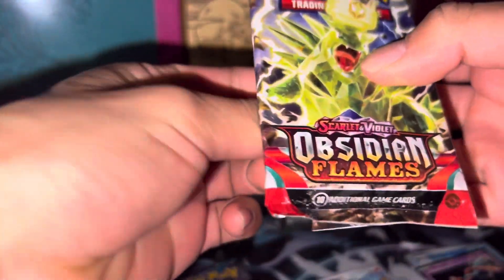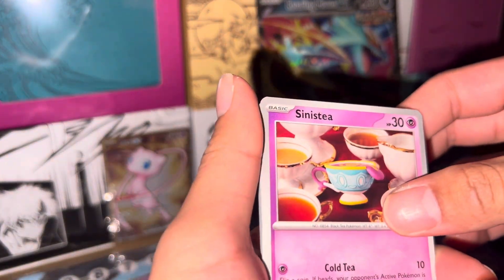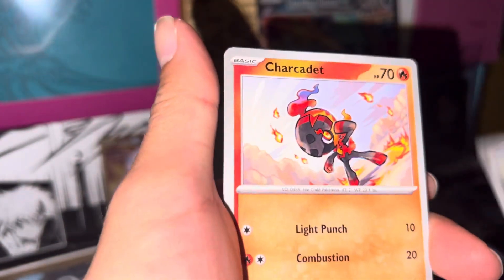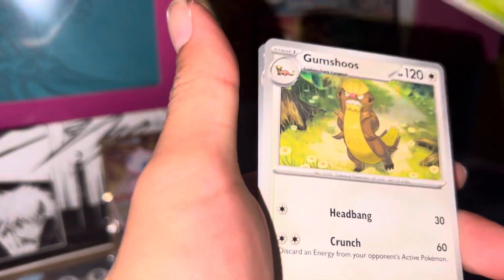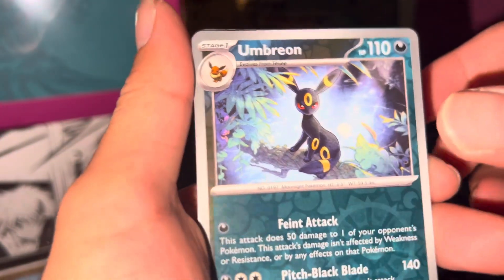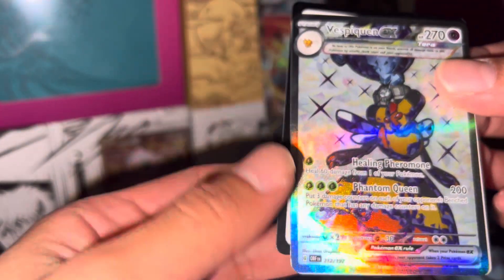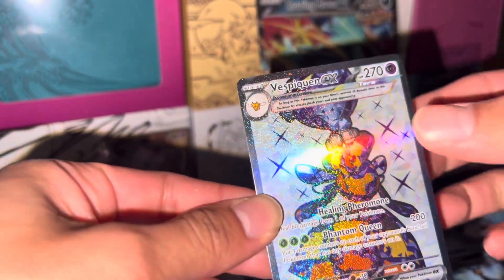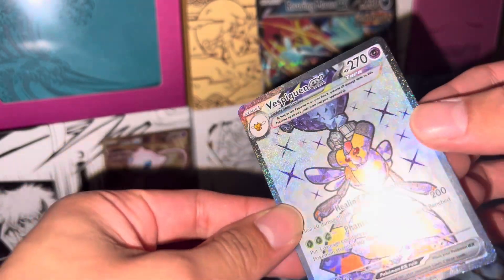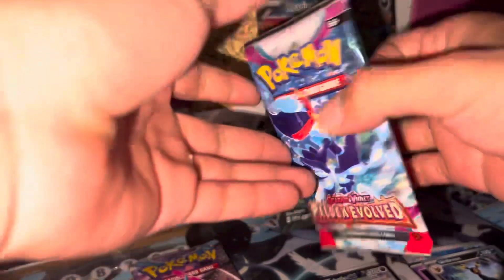And let's go with Obsidian Flames. Start with the Cetoddle clay art, Poni art thing, Charcadet — who cares — Toxel, Lapras — nice — Maschiff, Gumshoos, nice looking Umbreon, Popplio, Toadscool — yo, nice! These boxes might be the bee's knees! Sheesh — I think shiny! I don't really care for Terastallized Pokémon but that's a good looking card.